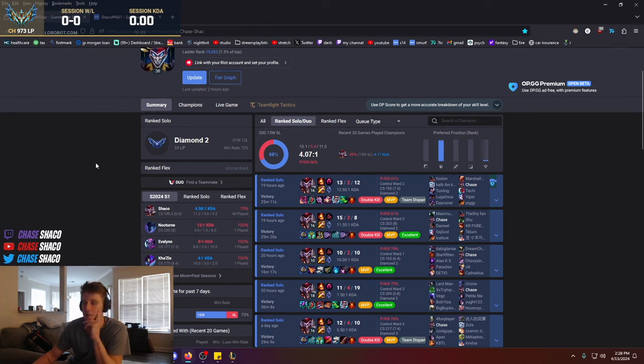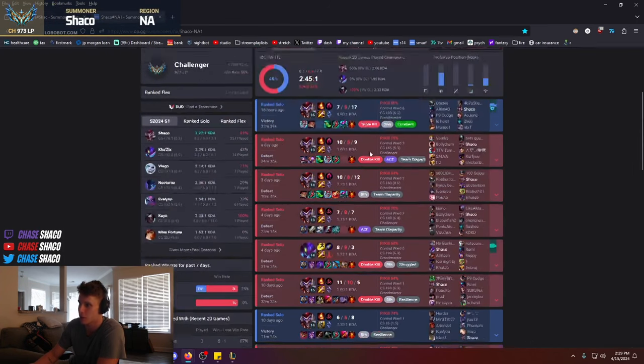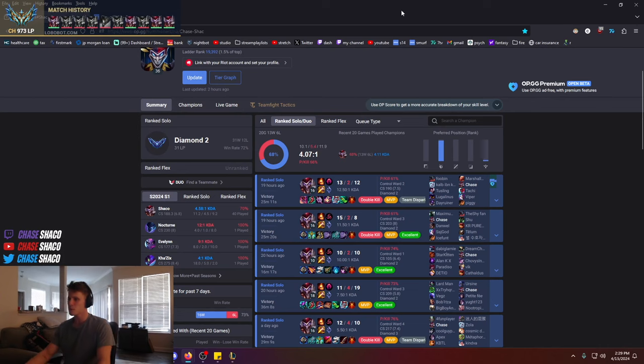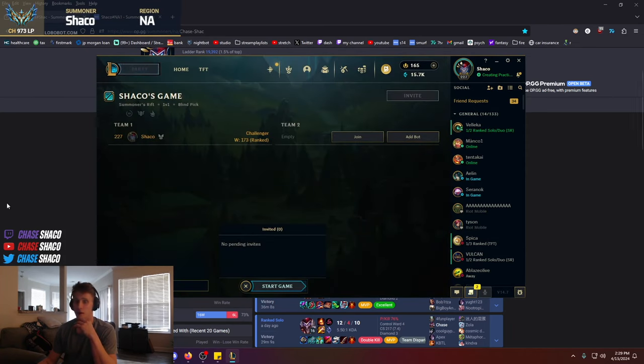Some of you have probably seen my Shojin/Liandry's build that I've been posting videos for. I honestly kind of thought it was clickbaity and just for fun — I didn't really look into what it was doing or how the items were synergizing. But I've been spamming it lately and I can confidently say, even playing it on my challenger main account, that this build is the strongest and most efficient way to build AP Shaco in Season 14. I'm probably going to lean towards this build over AD Shaco moving forward.